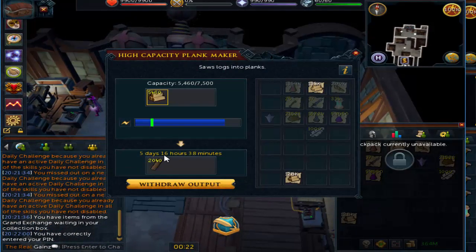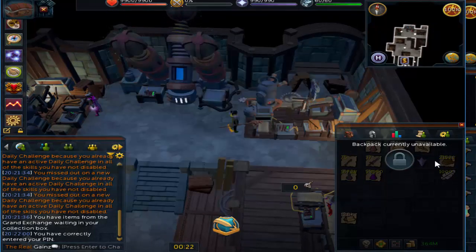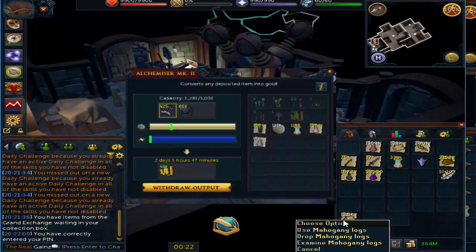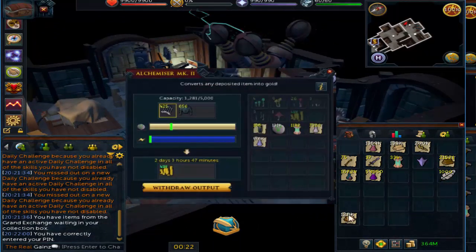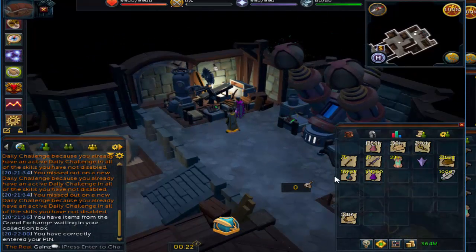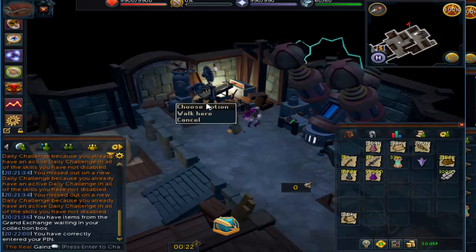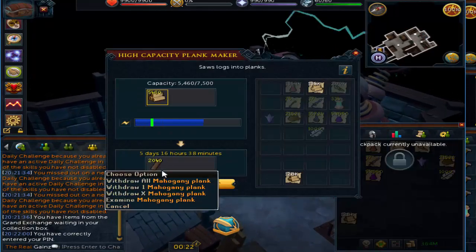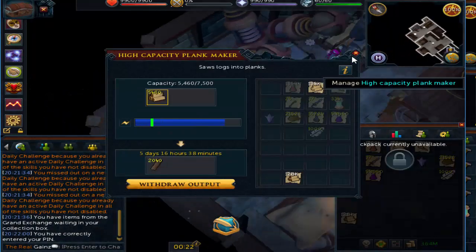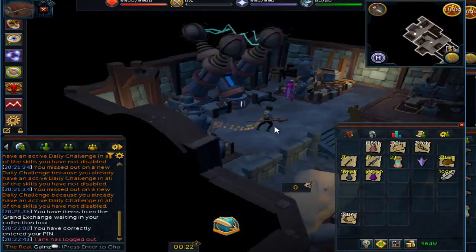I will be trying out the Auto Alching Machine in the future, but I decided to do the Plank Maker one for now, just because it was much easier to buy the planks. For the Alching Machine, you can buy any items you want, technically — you just put them in there and it alches them for you. There are obviously going to be a few items that are more efficient to alch than others, and most of those items take a while to buy on the GE, which is what I'm currently doing.